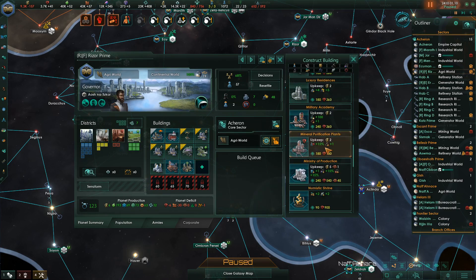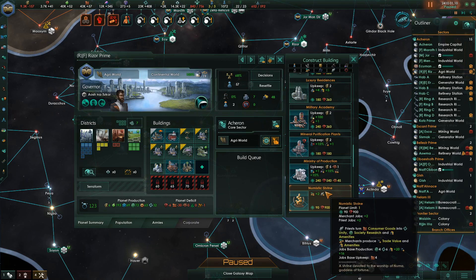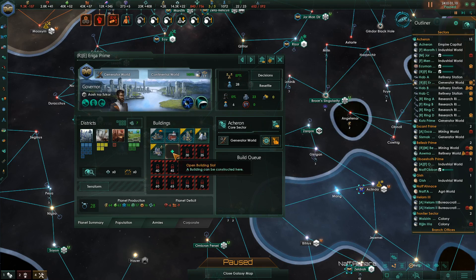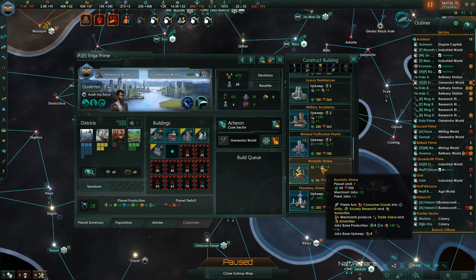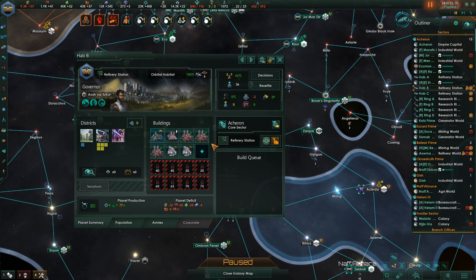This is our research. We can put a Numestic Shrine on every planet? Oh, I thought it was only one. This is fantastic! Oh my gosh — you can't really put it on every planet. Okay, that's cool.